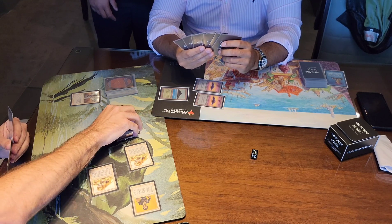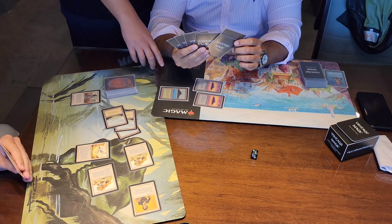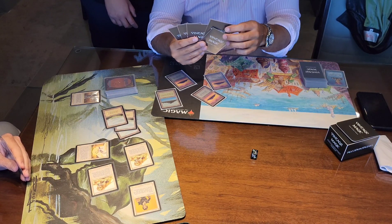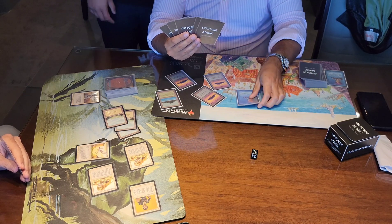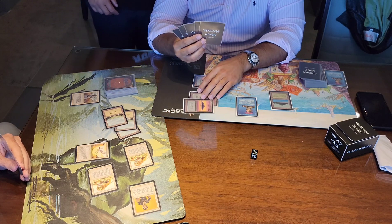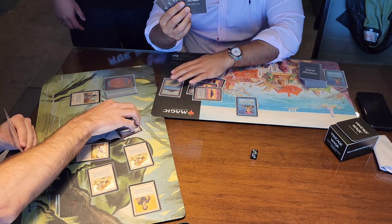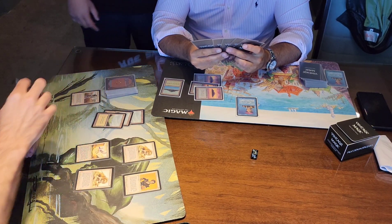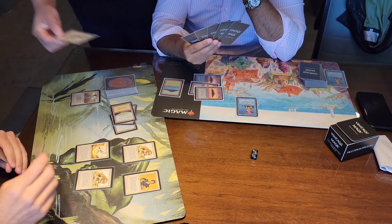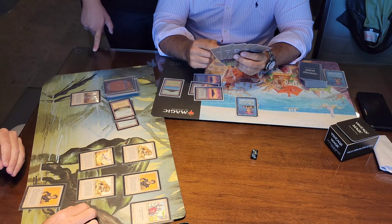Charles plays a Pegasus. Dana untaps and draws. What you really need is Control Magic. Charles plays Crusade - all white creatures gain plus one, plus one. Now Dana can't ping the Savannah Lions. But Charles is swinging at Dana for eight. Charles had the most optimum draw possible - he's coming at Dana for ten damage. Dana blocks one and takes seven, but Dana's creature doesn't die.